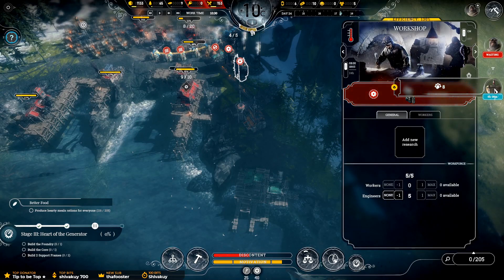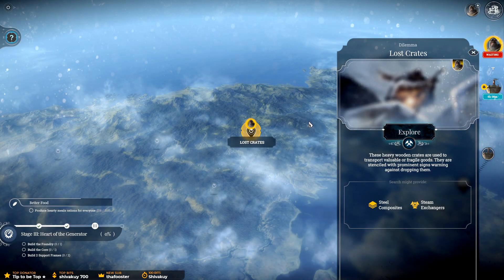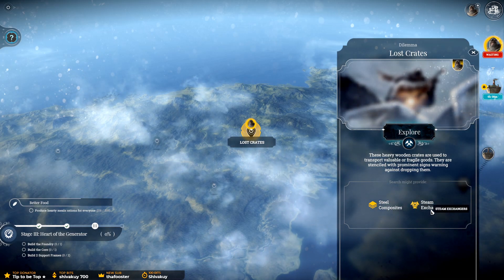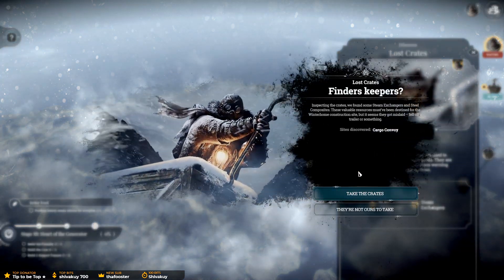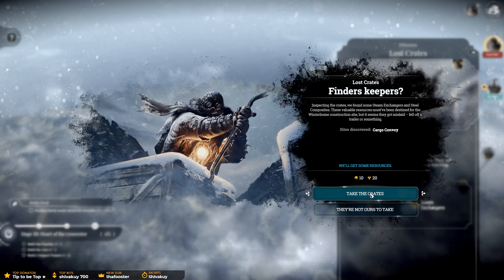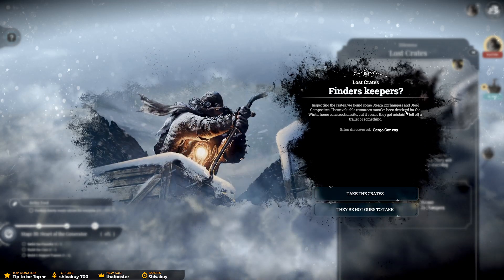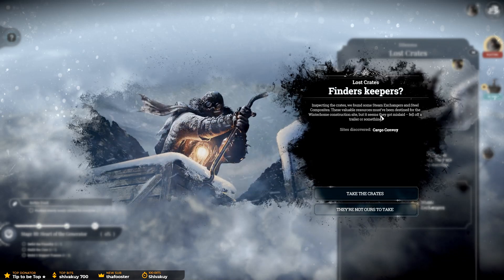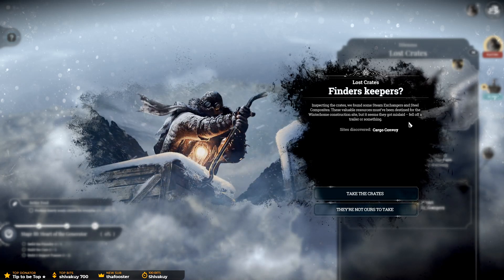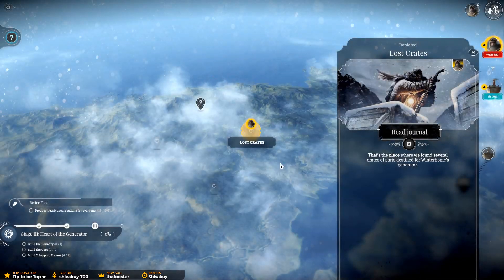Do we have a dock coming in? Yes — we have eight engineers coming in and then... lost crates. Steel composites and steam — it's one I need. 20 of those machine things. Inspecting the crates, we found some steam exchangers and steel composites. These valuable resources must have been destined for the winter home construction site, but it seems they got mislaid. Take the crates — finders keepers, right?